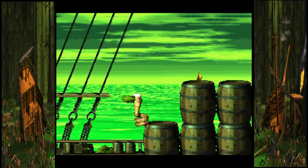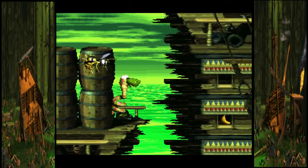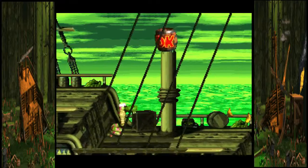The reason why I'm not going any farther is because you want to go down right here. Be really cautious — don't jump up into the zinger. Go right here and jump and you get a DK coin. So there's a DK coin hidden underneath.